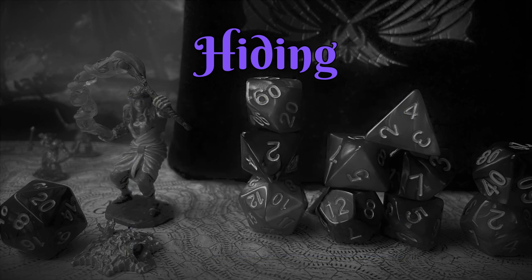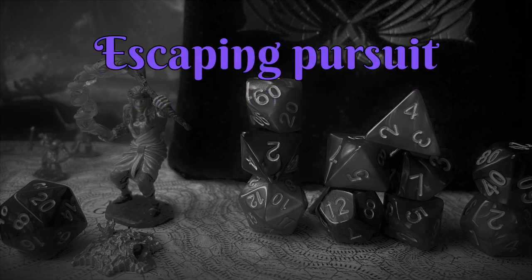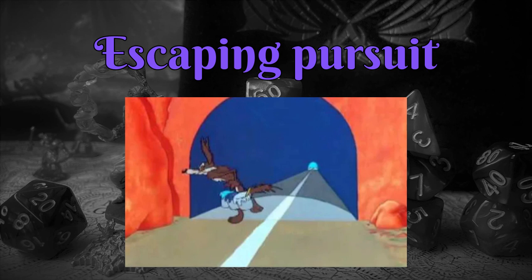You can create something like a box or barrel around yourself so you can listen in on conversations, or cast it around something else you want to hide, like a pile of bodies. Another similar use is for escaping pursuit — run out of range of your pursuers, then create an illusory wall behind yourself after going down a narrow corridor. If the illusion looks out of place, they might notice with an investigation check, but at least they wasted an action.